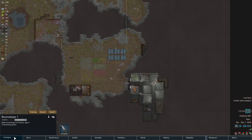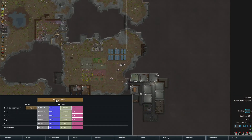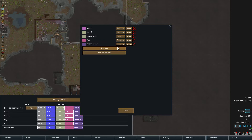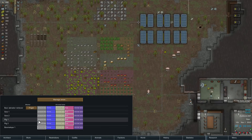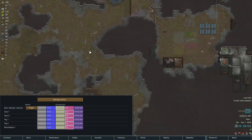Let's get a Boomalope area. Go to animals, manage areas, new animal area. We can actually stick him in with the pigs. Boomalope. Pigs. Yeah, you can go in with the pigs.